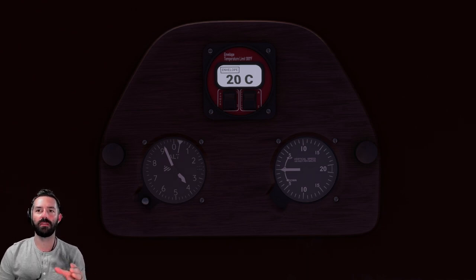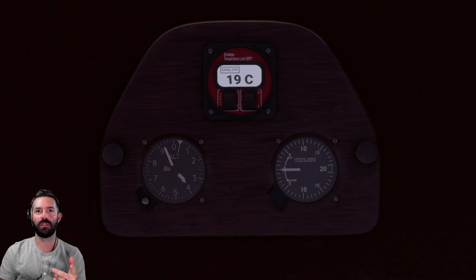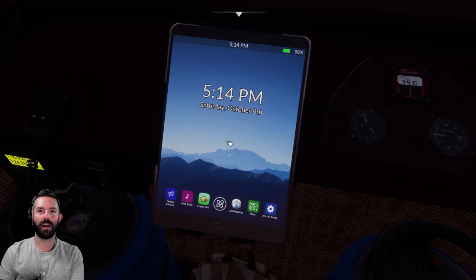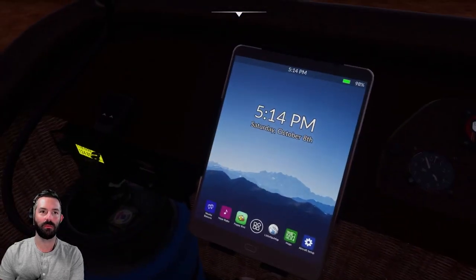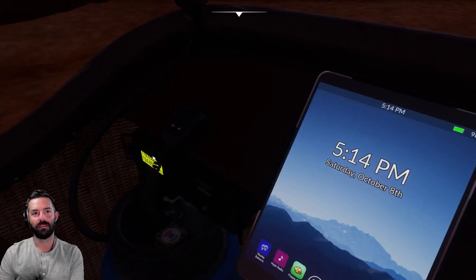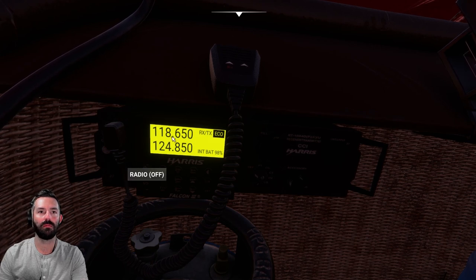Whenever I say 'envelope' I'm referring to the balloon itself. This can switch between the temperature from the top of the envelope or outside ambient air — we want the envelope temperature. We have an iPad here that I'll go over once we get in the air. We also have a radio to check the ATIS and check our winds — looks like it might be inoperative.